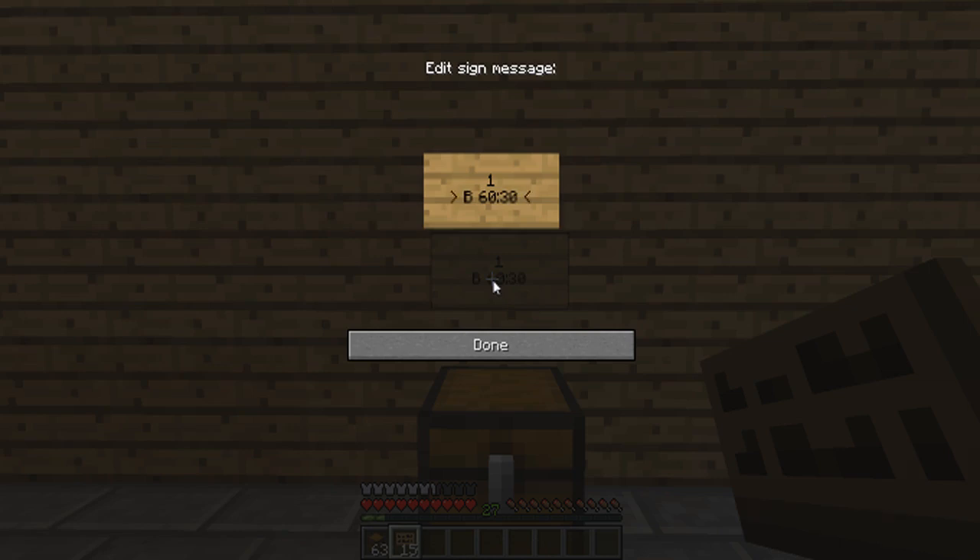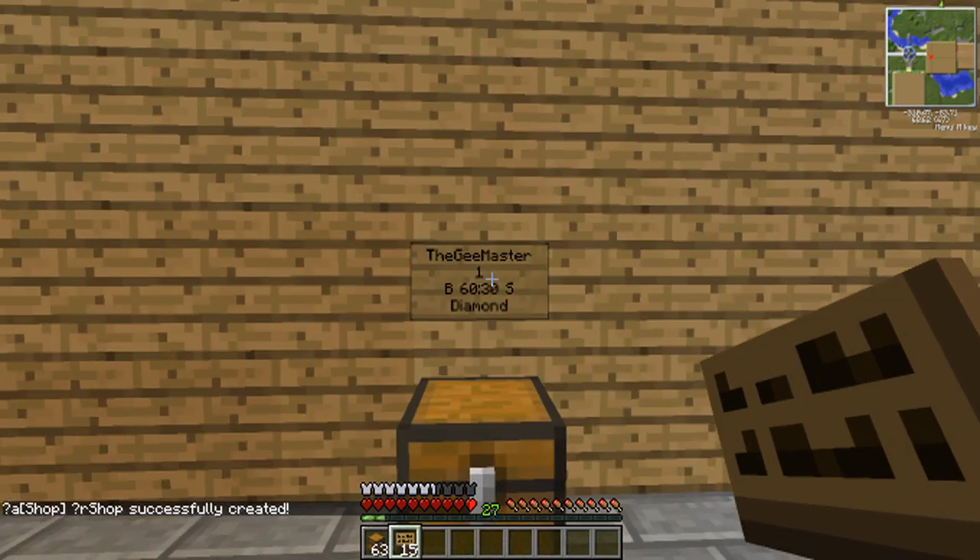Put 30, then a space, then the big S. Underneath you put the name of the item, so like 'diamond'. And as you can see it says my name there and it says the shop has been successfully created.